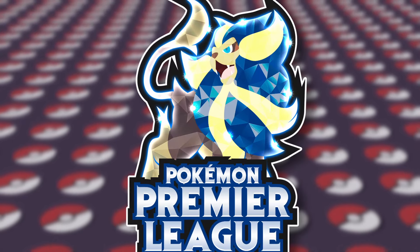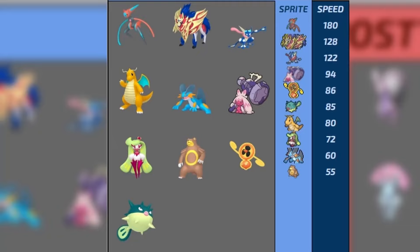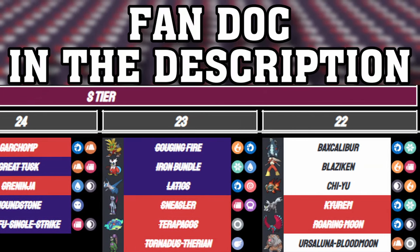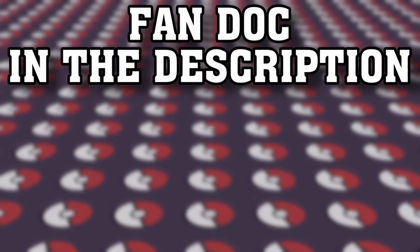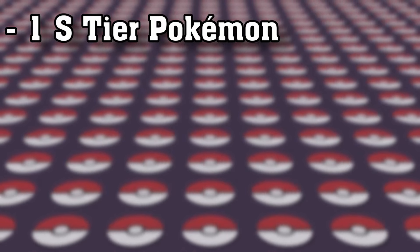For some additional context, this season the PPL is experimenting with new rules to avoid insanely broken drafts. To avoid situations like last season where one team had Greninja, Zamazenta, and Deoxys-Speed, and another had Rillaboom, Sneasler, Chien-Pao, and a bunch of other threats, it's a mixture of points and tiers — meaning you draft Pokémon from certain tiers, but those Pokémon have different values within the tier.